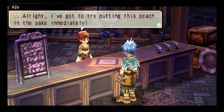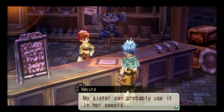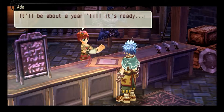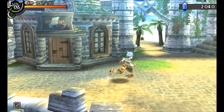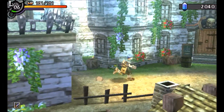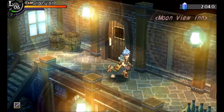All right, gotta try putting this peach in the sake immediately. I'm not saying that he's a loser because he's, like, drinking underage. I just think that, you know, this is a fantasy world — he's on a pretty much uninhabited island, and he was the one who got everything. Just have a sip. No one's saying to go out and get drunk or anything — just have a glass of sake. It's not gonna kill you.